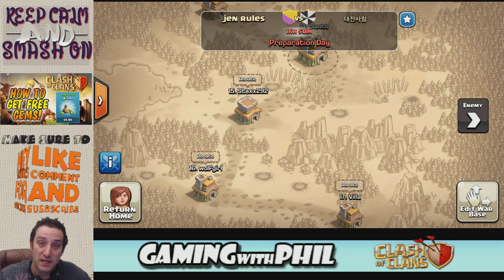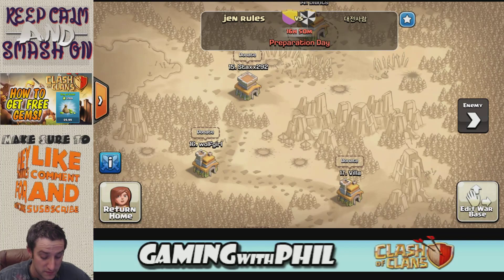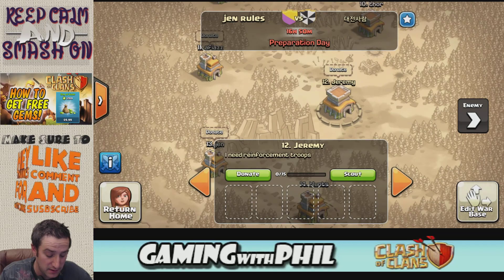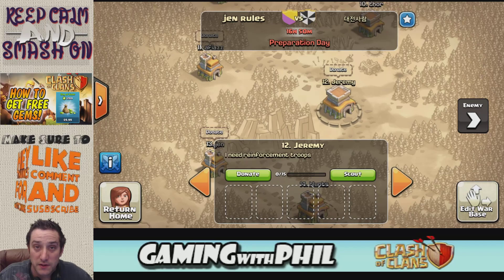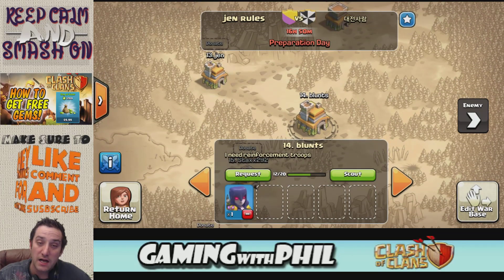On preparation day you don't do any attacking. All you do is prepare the bases on your side by donating troops to your friends and clan members. I'm going to see if anyone needs reinforcements — he needs reinforcements, so I could donate some troops to him. Note that you can't donate to yourself.